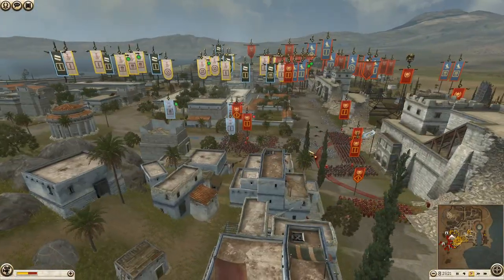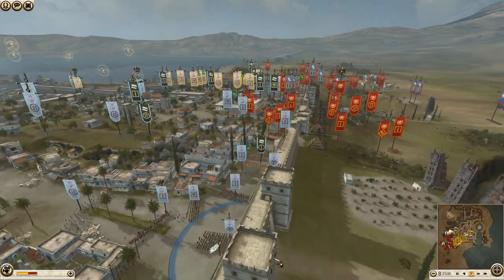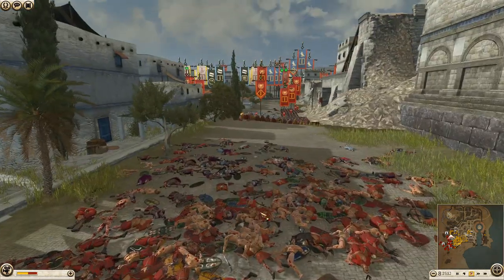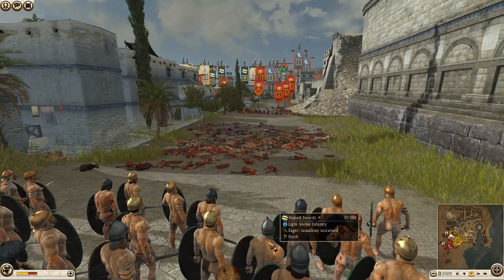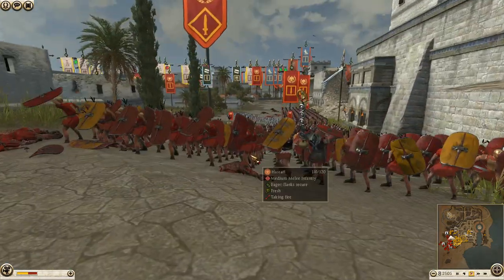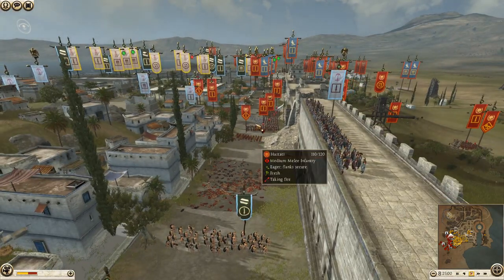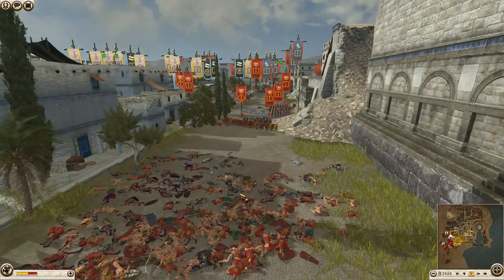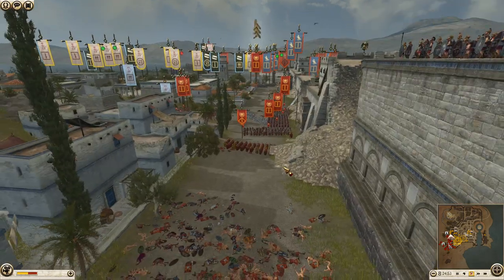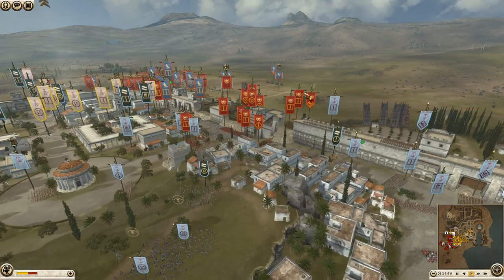They've got plenty of infantry in reserve ready to get through anyway, and they have the towers now — which is why you try and fight for the walls as long as possible, because these towers are actually kind of key. There's a big fight here that I missed between Glacier and Rome — I think Glacier came out on top, because this is what's left of the Galatian and Roman forces.